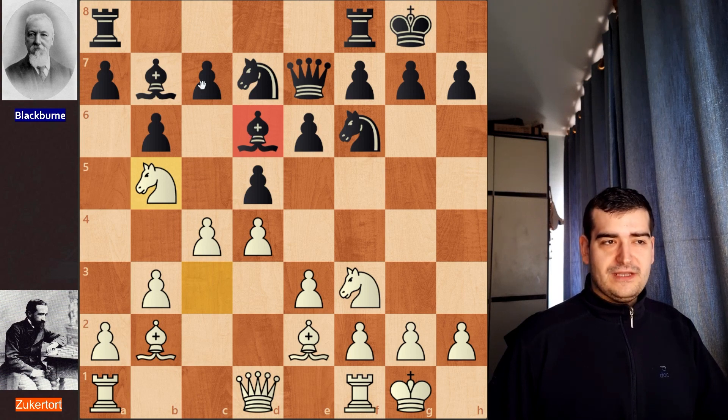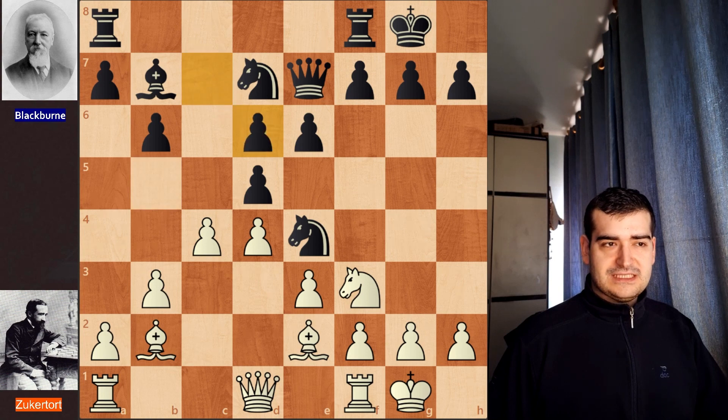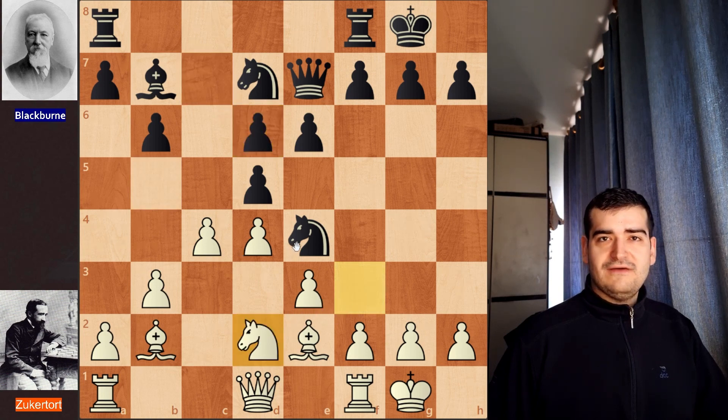If black retreats the bishop, then the pawn will fall. That is the reason black decided to play Nxe4, taking a nice central square. We have the knight picking up on d6, c takes on d6, and Nd2 is played for white. White now has the bishop pair and wants to undermine this strong knight.